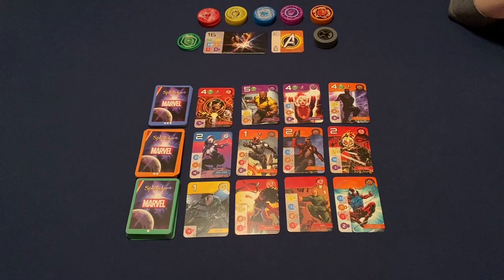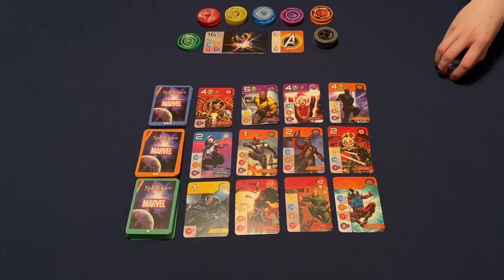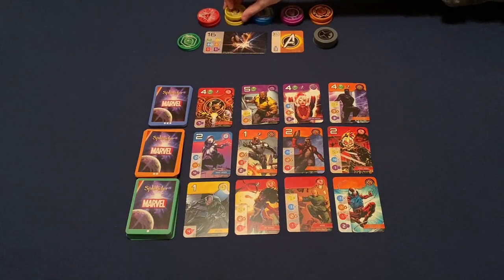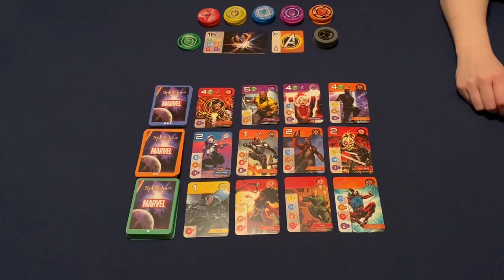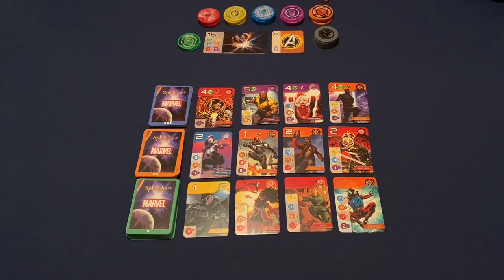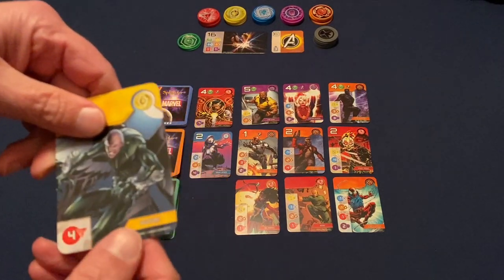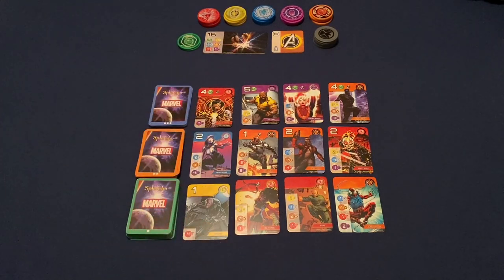This version follows the same rules that normal Splendor has. On your turn, you can do one of four things. You can either take one out of three stacks of the Infinity Stones — so you can take one of three different colors. If there are four in a stack, you can take two of one color. You can also recruit a card if you have all the stones to fulfill that requirement.